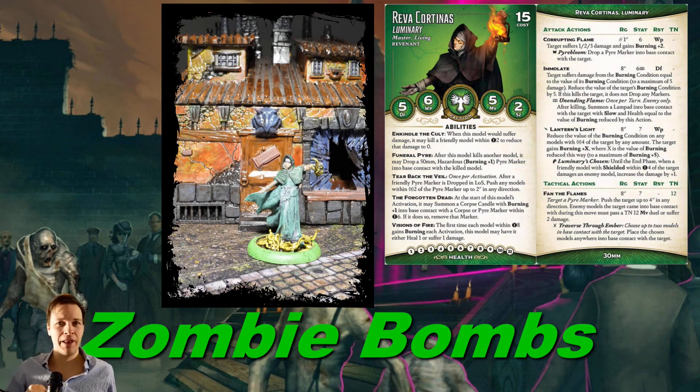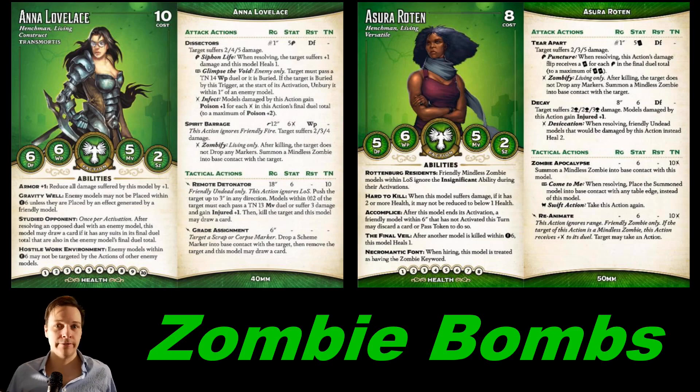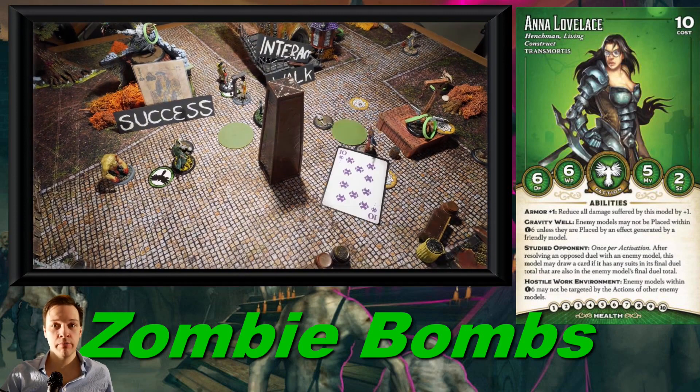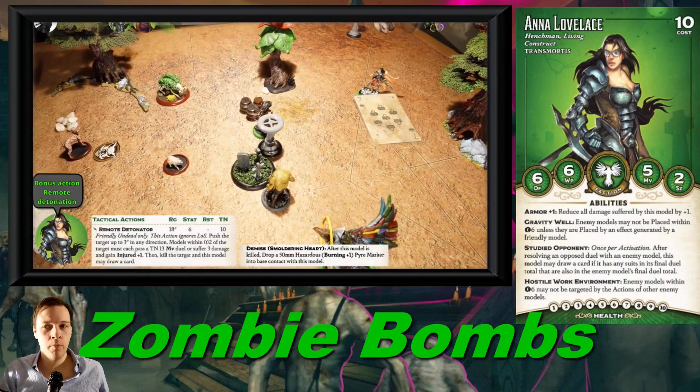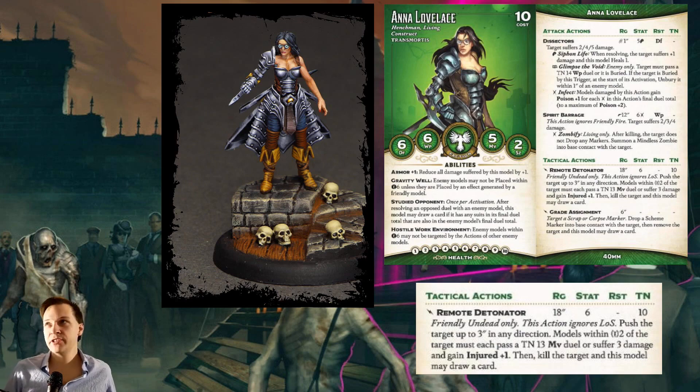This build has an awesome name: Zombie Bombs. The original masters for this crew are Anna Lovelace and Azura Rotten together — or more correctly, these three, carrying an emissary as well. Anna Lovelace has a really cool ability called Remote Detonation. With this she can send zombies and make them explode, so your crew can operate a little bit globally and threaten at a great range. That concept just sounded fun — imagine having a lot of mindless zombies walking around, stuffing bombs inside of them and making them explode. Now that ability isn't that good, but it's kind of cool.